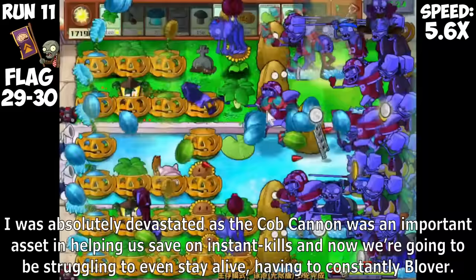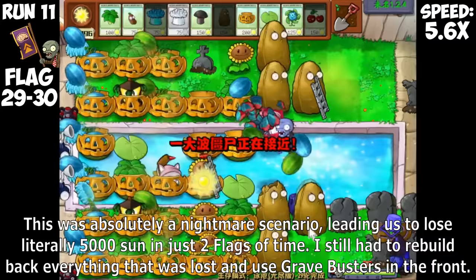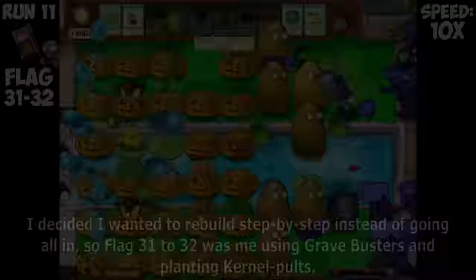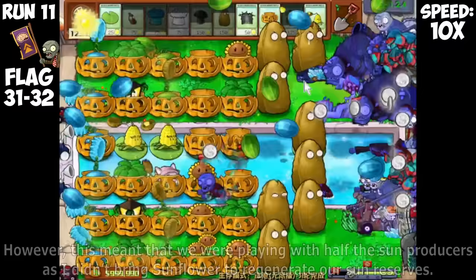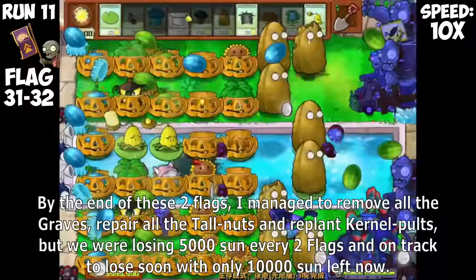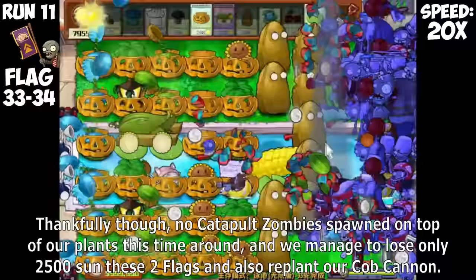I was absolutely devastated as the Cob Cannon was an important asset in helping us save on instant kills, and now we're going to be struggling to stay alive, having to constantly plant Blovers. This was absolutely a nightmare scenario, leading to us losing literally 5,000 Sun in just two flags. I still had to rebuild back everything that was lost and use Grave Busters. I decided to rebuild step by step, using Grave Busters and planting Kernel Bolts in flag 31 to 32. By the end of these two flags, I managed to remove all Graves, repair all Tallnuts, and replant Kernel Bolts.